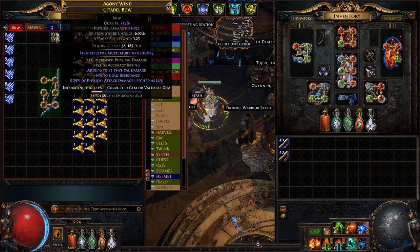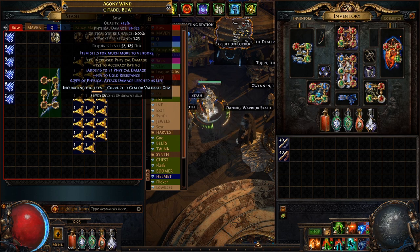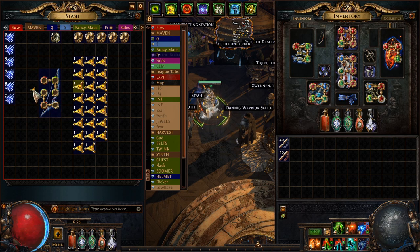A lot of phys bow builds currently are mainly using spine bows but citadel bows still have very high flat PDPS. I managed to find this base with tier 2 fractured hybrid phys for 6 exalts, which felt like a steal. I know I can turn this into a very nice bow relatively easily. To get started I'm going to try and get this up to 30% quality using perfect fossils.